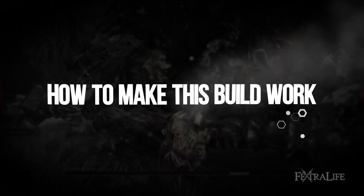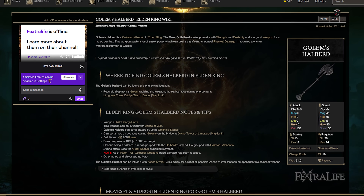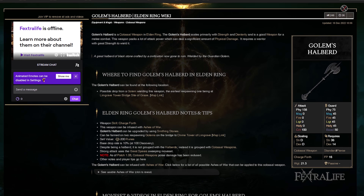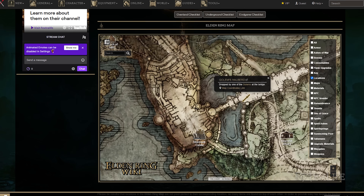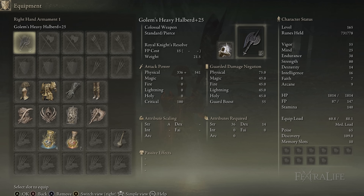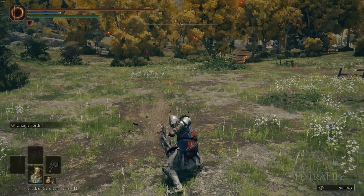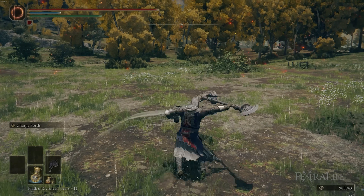The weapon we're using for this build is the Golem's Halberd — this is the namesake of the build. The Guardian Golems wield this weapon, and the earliest one you can find besides the ones at half health lying throughout Limgrave are the ones in Stormveil Castle. So if you need to farm for it, that's where you would do that. The Golem's Halberd is one of my absolute favorite weapons in this game. It has incredible attack rating, very good reach, a fantastic moveset, and it looks awesome — just an all-around phenomenal weapon.